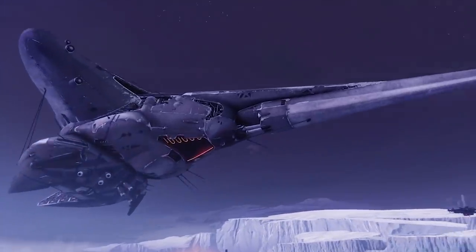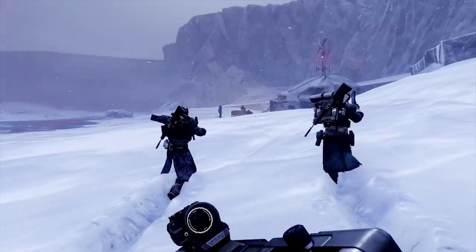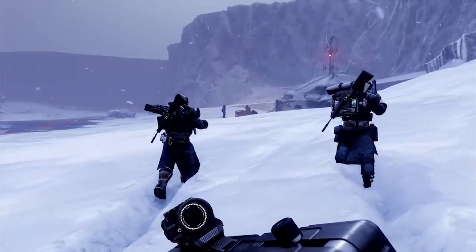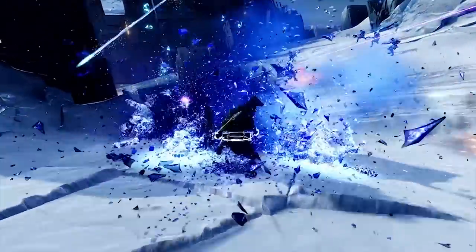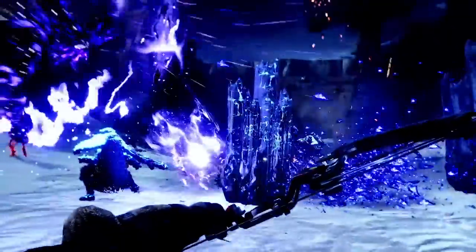We've got a Kellship coming in. We've got our Guardians walking through the snow. Some gameplay here of what appears to be a hunter doing his slam attack - we've seen that before - and him throwing his grenade, which spawns that stasis ice wall of sorts.